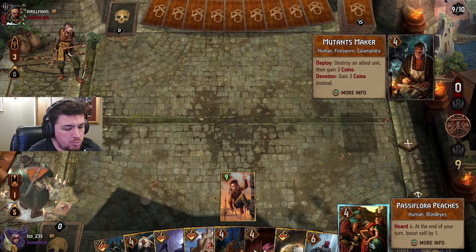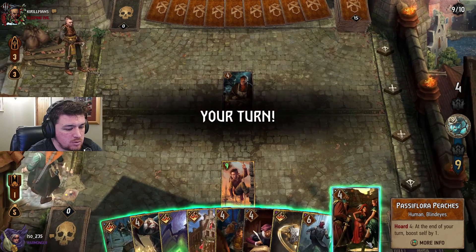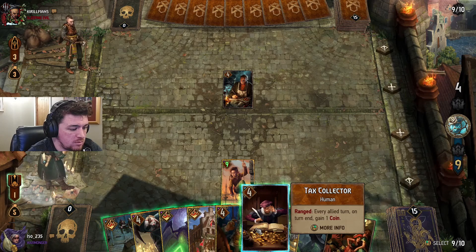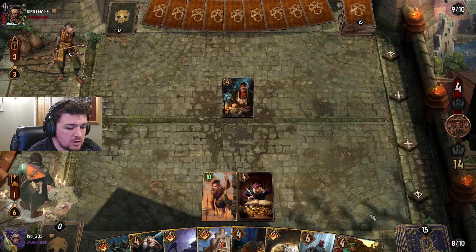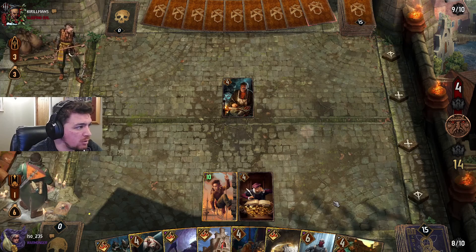We can play Peaches for five points, or we can play this for five points. Let's do that — that'll keep things ticking over and then we get Peaches out. That's two engines so it's a tick of two per turn. I think that's probably better.